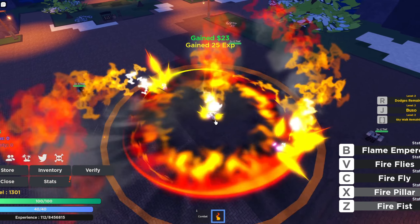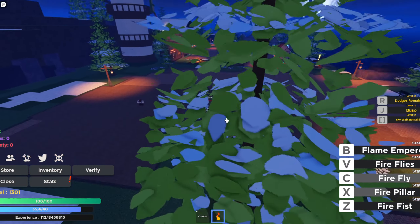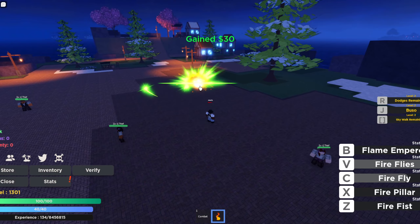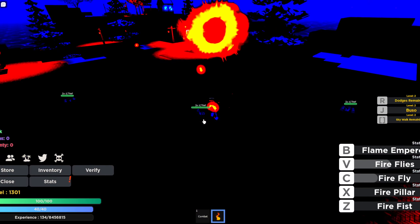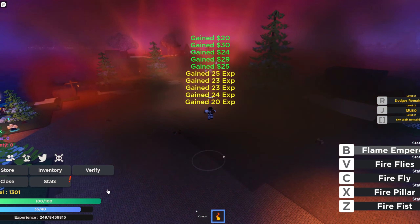Fire Fist, Flame Pillar, Firefly, Fireflies, and Flame Emperor — I'm pulling it down, making sure I'm aiming down here. Look at that, it hits everybody in the vicinity.